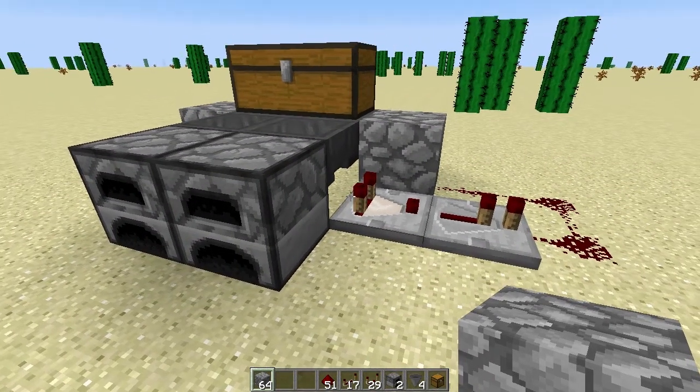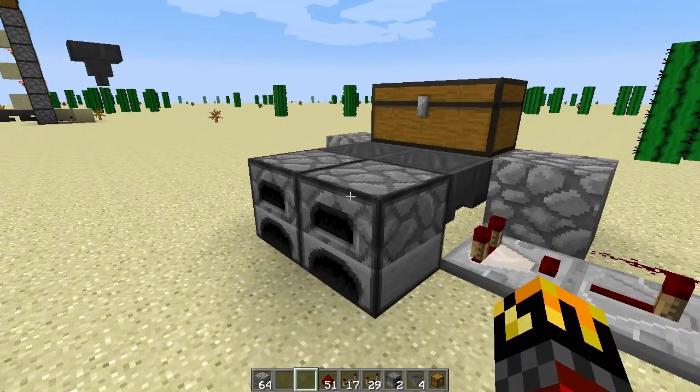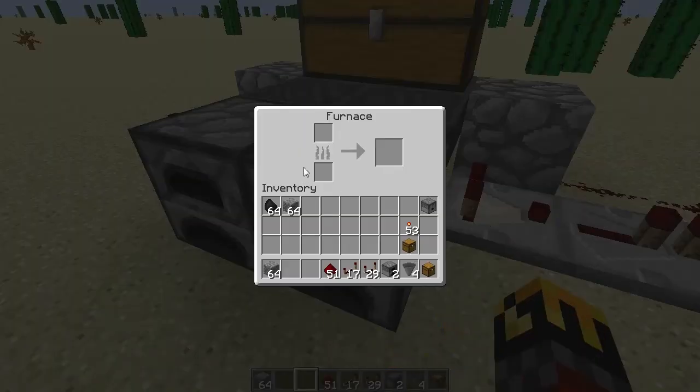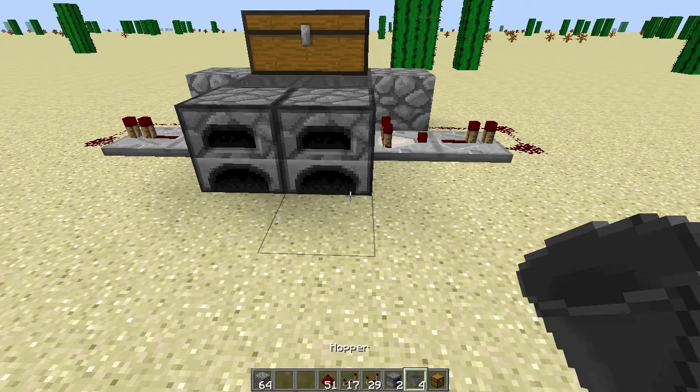So there's the initial design. The next thing we need to do is get the input on top. Right now all we have is the input on the back, which is for the coal — the fuel to burn. To put things to be cooked into the system, they have to go in through the top.